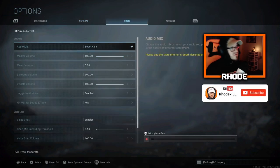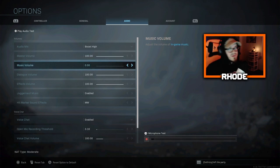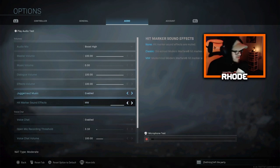Audio: I have boost high on my audio mix. Master volume is at 100. Music volume at zero — I did this on BO4 too. I just like it so I can hear everybody in party chat and don't have to listen to music in my ear. Dialogue volume is up, effects volume all the way up. I don't use juggernaut, so whatever, if you do.